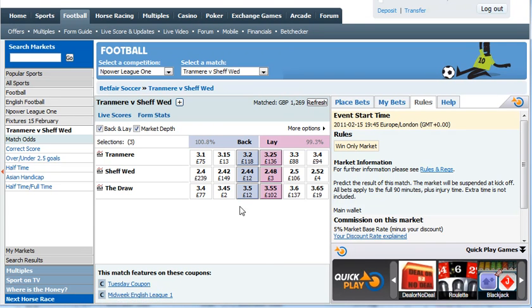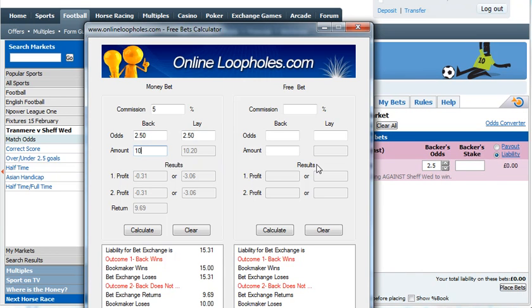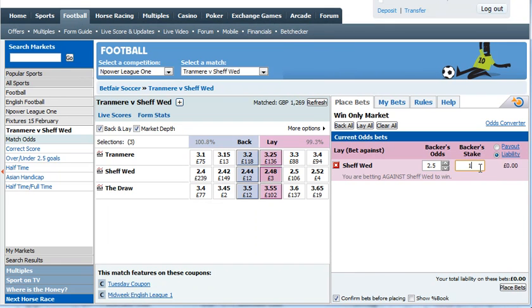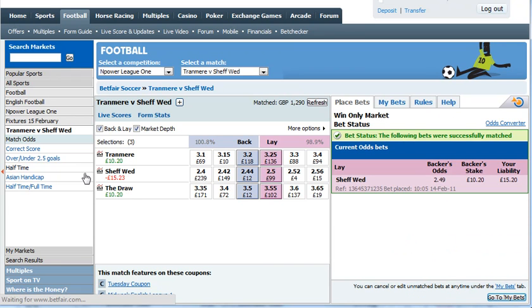And now at Betfair we're going to lay — just refresh to see if it's changed — nope, it's fine. So lay Sheffield Wednesday. Just click on the calculator to remind myself: £10.20. Confirm and confirm. So the liability is £15.30, which just means you need that much in your Betfair account to place this bet. And there we go, so that's everything placed — now we just wait for that match to actually take place and then we'll get access to the free bet.